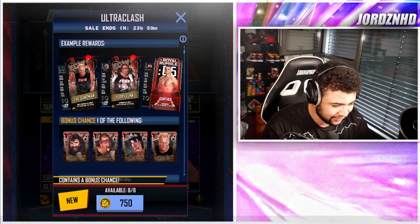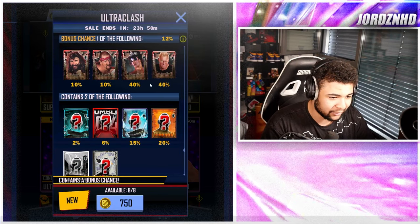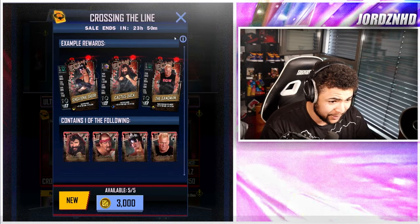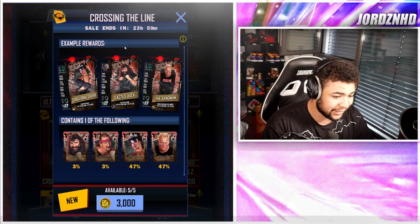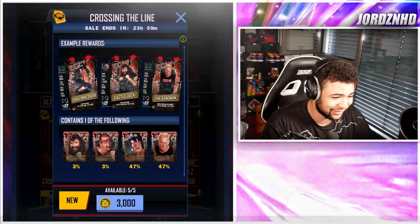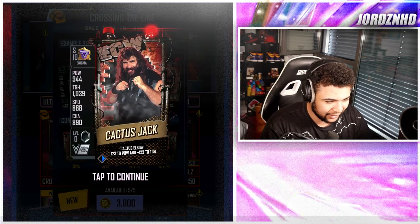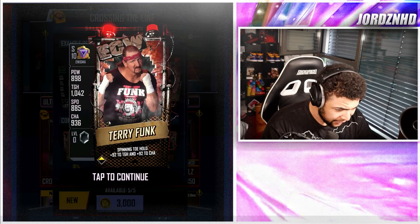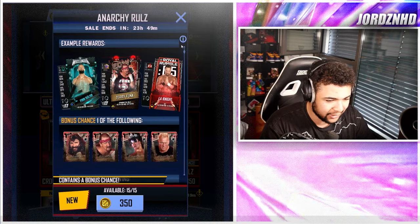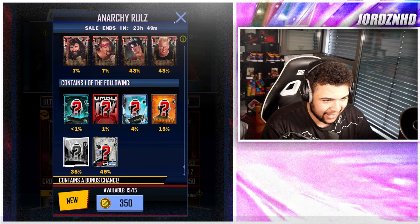Holy Lord. So you've got Cactus Jack, you've got Terry Funk, Sensational Sherry, the Sandman. What's the percentage on that — 12% odds? Not for me. Then you've got 3,000 credit packs — it pretty much guarantees you a Sandman or Sensational Sherry, which are the lowest tier cards at WrestleMania 40. The others are both Enigma, so 3% odds on those. For 3k credits, those odds should be way higher. Then you've got Anarchy Rules packs with 5% odds — pretty much get Sandman and that's about it.